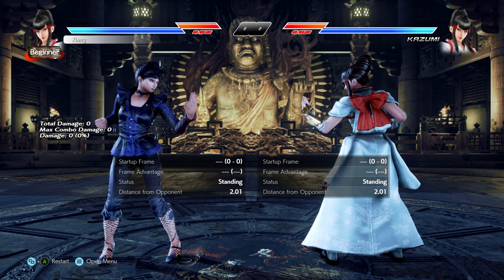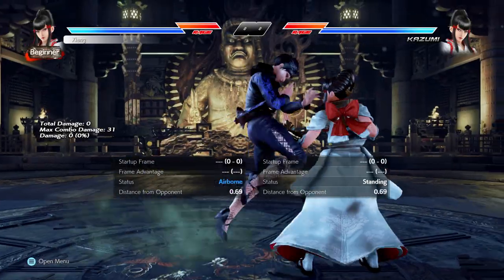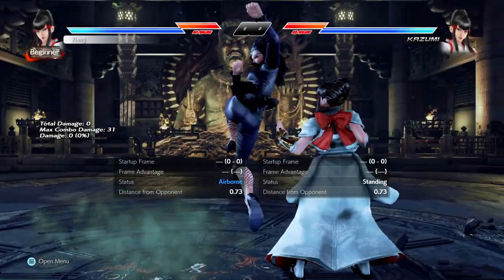When you get to that mix-up stage of the stance meta, you have two options. Your risky mid options are Fly 1 and Fly 3+4 — the latter being a launcher at negative 15 on block, the former being a knockdown wall bouncer at negative 11. Or you can do your safer mids: Fly 3 is at worst negative 7.